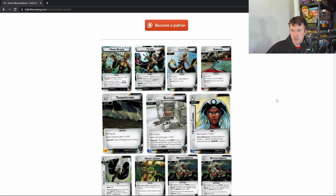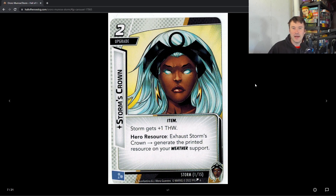Storm's Crown is a two-cost upgrade that gives her plus one thwart, bringing her up to a two, two, one hero. You can exhaust Storm's Crown to generate the printed resource on your weather support. This is a key card because a lot of her cards are really expensive — that's probably the biggest fault of her kit in general: it's very expensive.